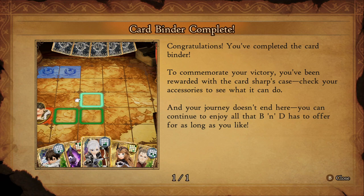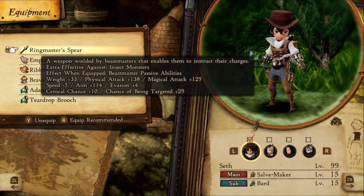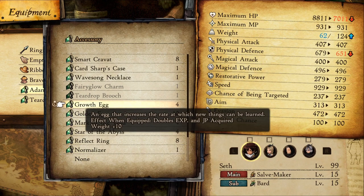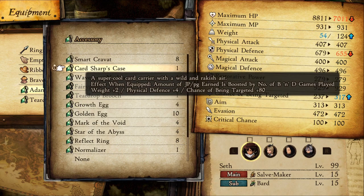For anyone wondering what you get for collecting all the B&D cards, the game will give you Card Sharps Cast. This gives you 2% bonus to JP and money earned after battle for each win you have in B&D. From testing, it only factors in your wins. This does stack with golden and growth eggs, and JP up and JP up and up passives for massive JP and money gains.